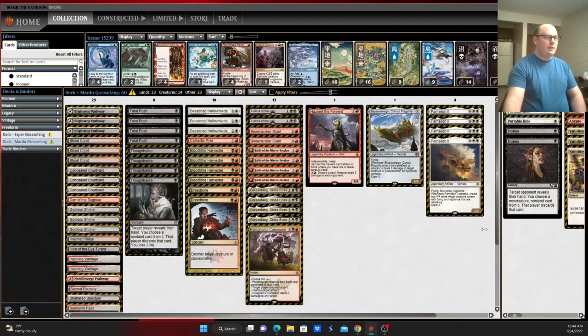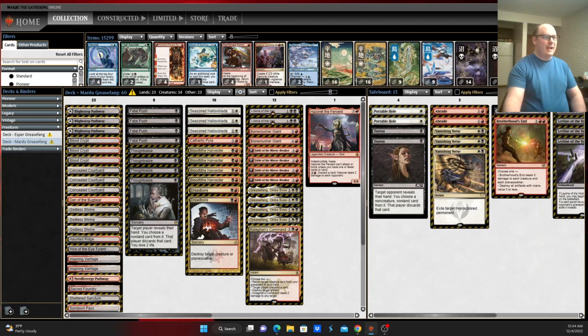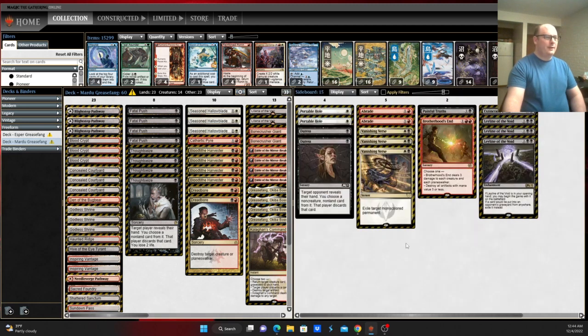Sideboard — you kind of get to juke into, once again, more of a Rakdos-style deck with Vanishing Verse and Abrade to deal with your opponent's creatures. Duress to help disrupt your opponent, whether they're on control or combo, and also to disrupt hate pieces they might bring against the combo. Portable Hole has more removal spells and ways to deal with things like Rest in Peace.